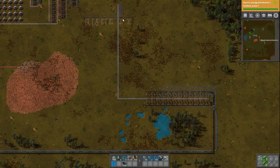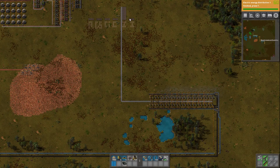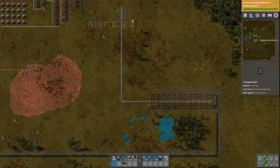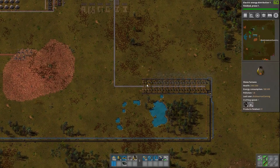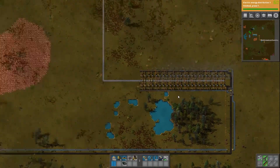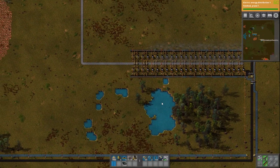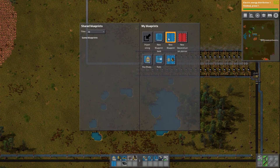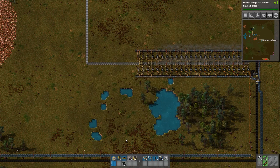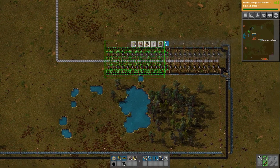We've got two full bus lines of iron, which means eight full belts — one, two, three, four, five, six, seven, eight — and then one of these smelter setups is going to feed one belt. So we're going to need eight of these things total. This is for future proofing; we don't actually need all of them quite yet. I'm going to grab this blueprint by pressing B.